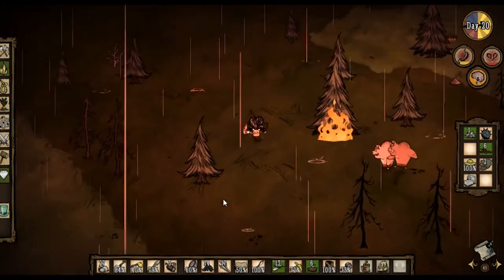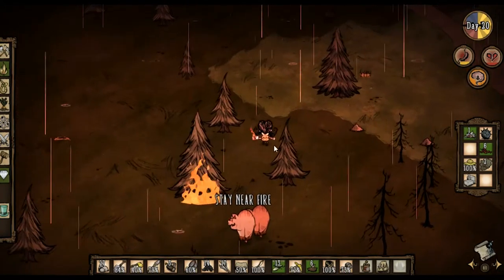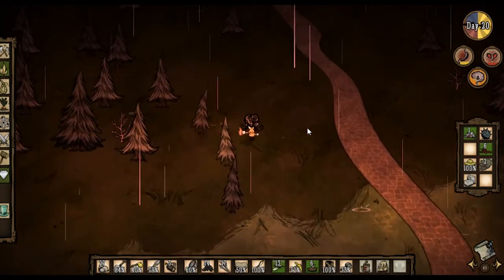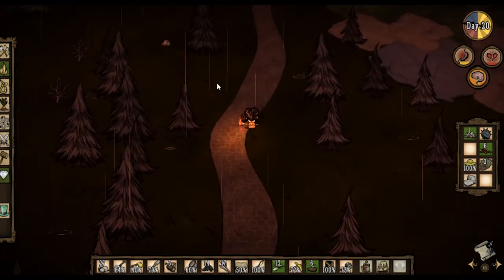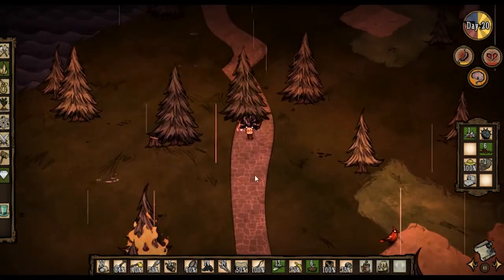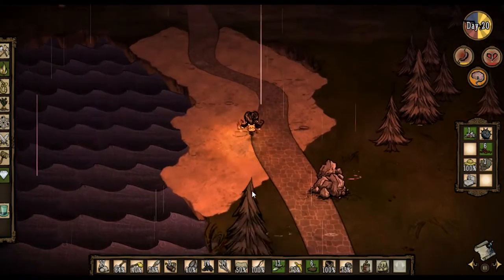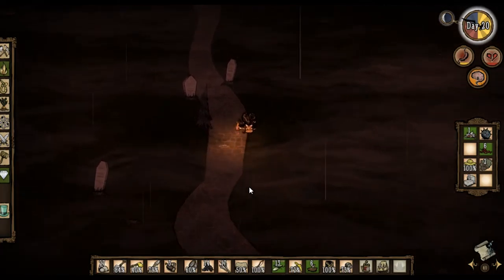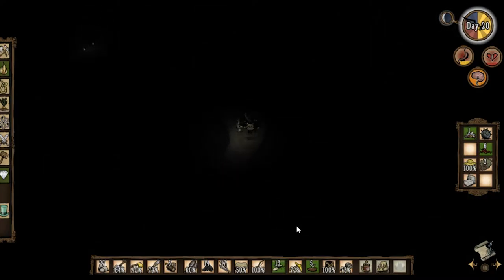Lighting fires is a bad idea — why do I keep doing it? It's just so fun to watch things light on fire. I actually want to get rid of this tree so I'll light that one on fire and it will just happen to burn down everything around it — but that's fine, we don't need that stuff anyway, right? I am starving, I need food — why am I not eating food? There we go. Following the road until we find my base.